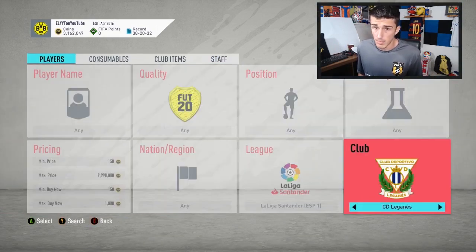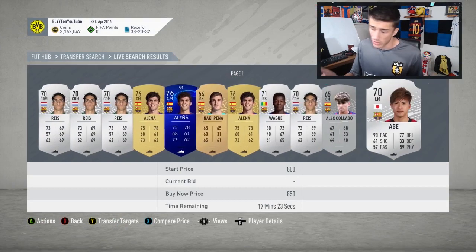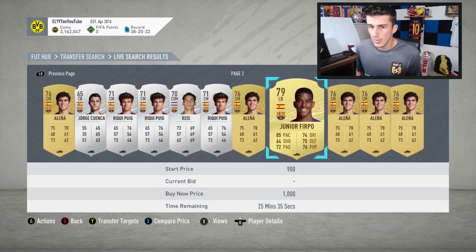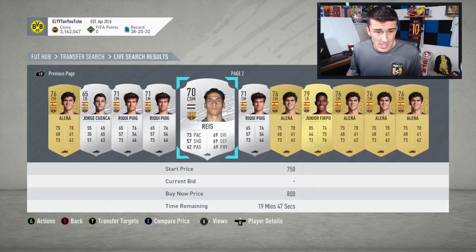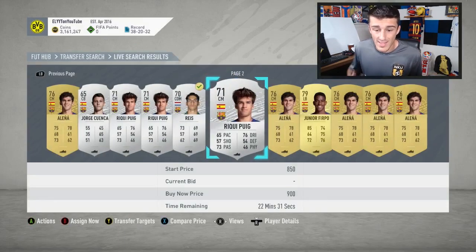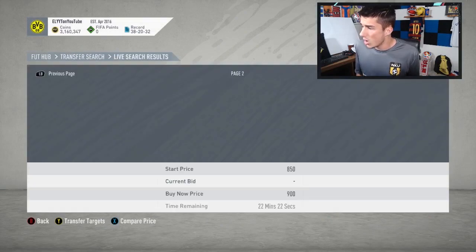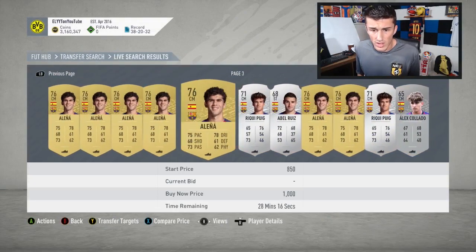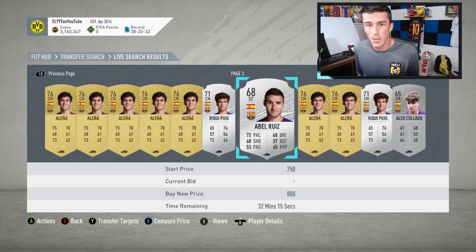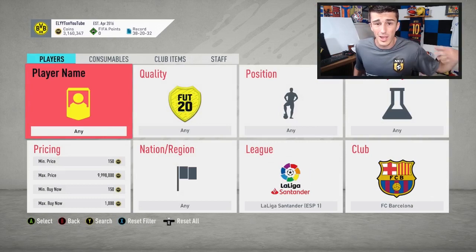Barcelona is also going to be a moneymaker, because they don't have many really cheap cards — they've got Aleña and a few silvers, but you probably can't use too many silvers since the SBC will likely require an 80 rating. So picking up gold cards like Riqui Puig and Rees might not be a bad idea. Just send them to the club and wait — we know they're going to go up in price and profit will come.